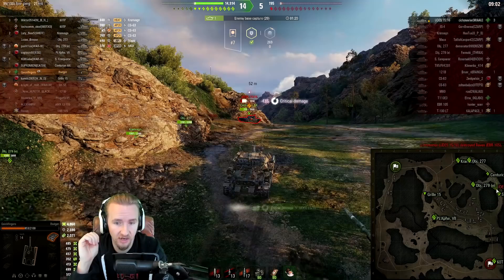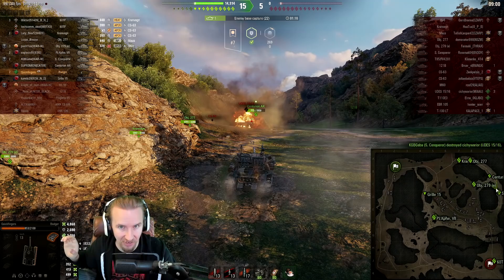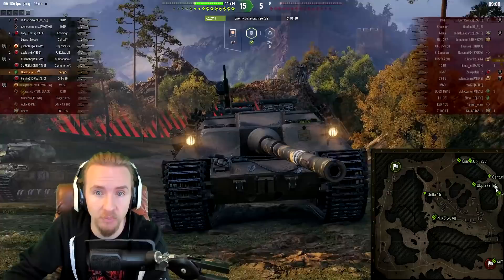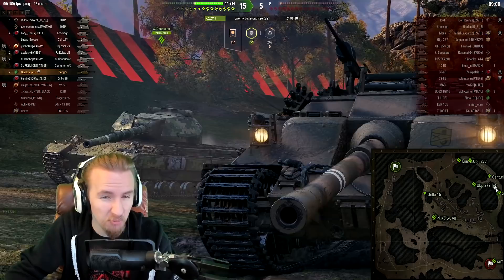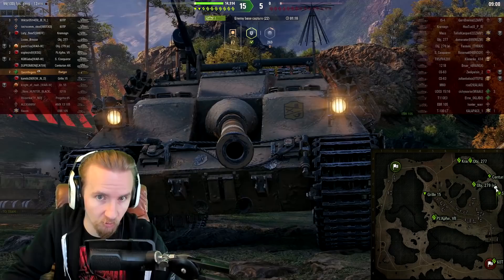What we managed to do here is turn the 4,700 combined into actually 7,000 combined at the end of the game. Would I have been able to plow up the slope as quickly without the engine power enhancement from the field mod and turbocharger and good crew skills? I don't think so. We were able to plow upslope faster than a Super Conqueror in that scenario, which put us in pole position to hoover up the remnants of the enemy team.